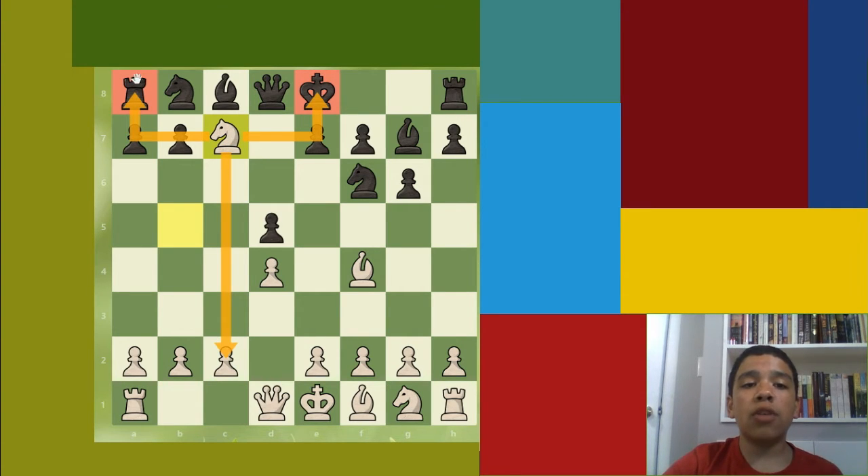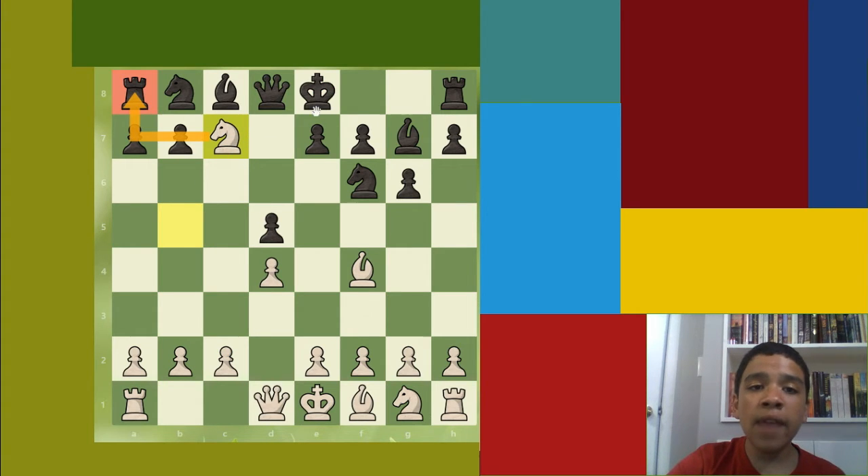If you add an extra arrow it kind of looks like a fork. Without the extra line it just looks like this — but that is a fork. Knights are the pieces that fork the most in chess.